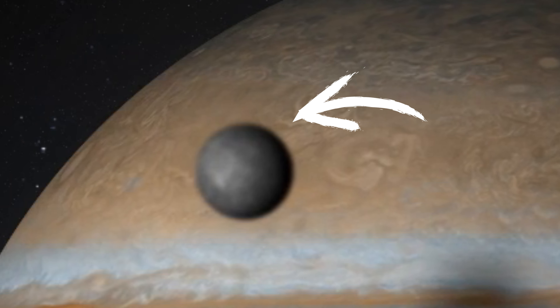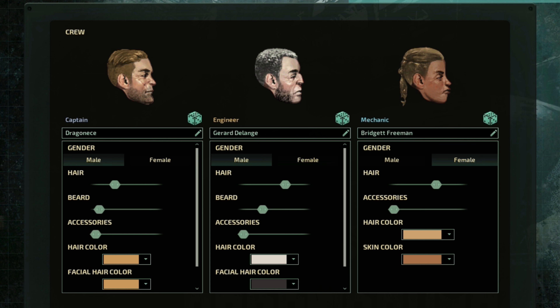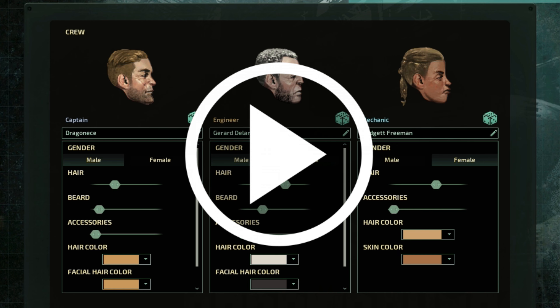So the story is, we work on a submarine under the ice — not only under the ice, but under the ice on one of Jupiter's moons. This is the submarine we're gonna start with. The Barsouk, I think is how you pronounce it. This will be our starting crew.